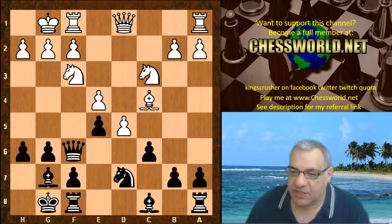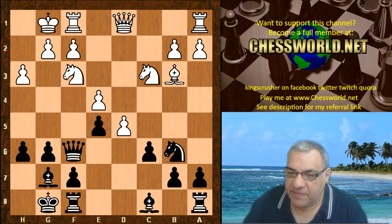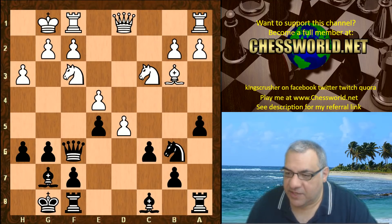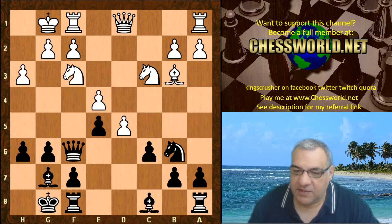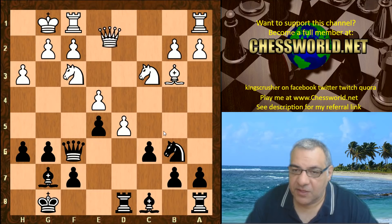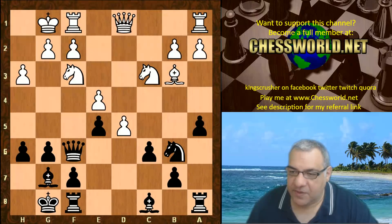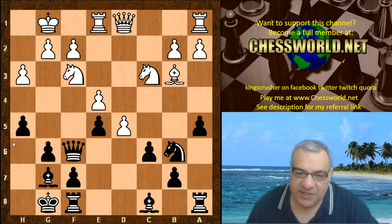Looking at the game structure after h3: Knight b6, Bishop b3, a5 — this is very interesting. If we look at an alternative, rook d8 has actually been seen before; that position is thought to be about equal. So a5, rook e1, h5 — which makes way for Bishop h6, and that bishop is actually Black's trump card in the position.